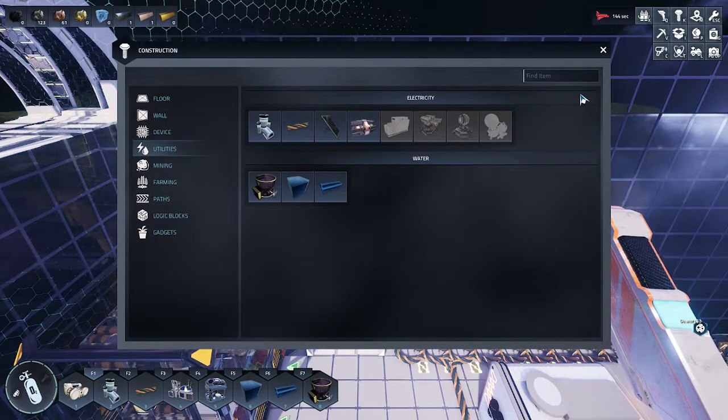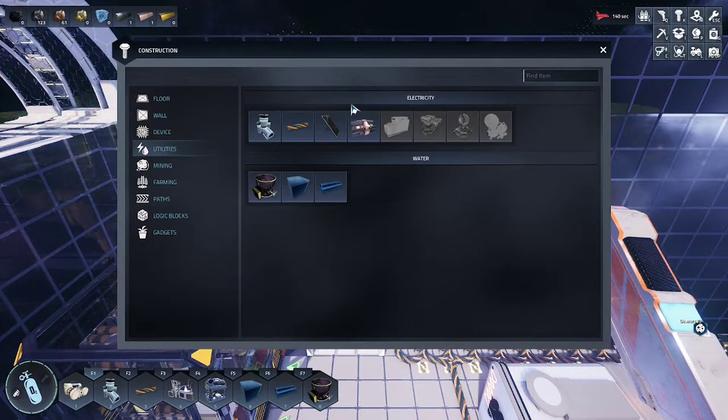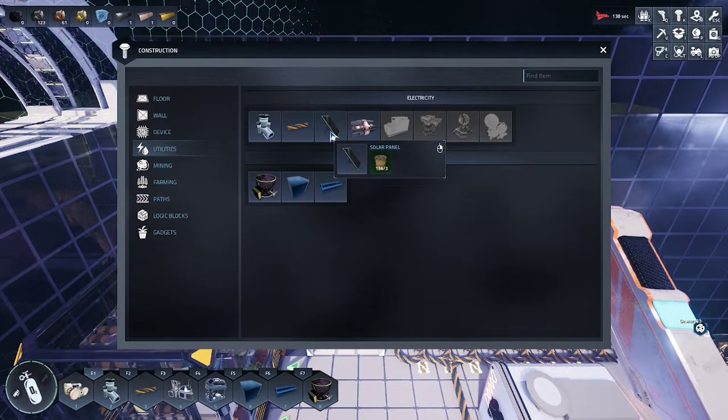Once you have your golden wire, enter the construction tab, utilities, electricity, and select solar panels.